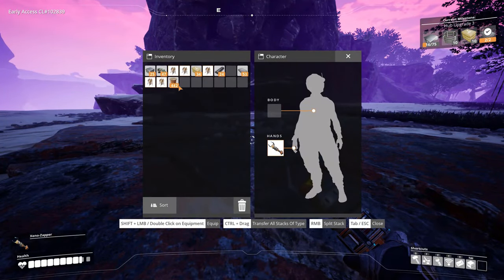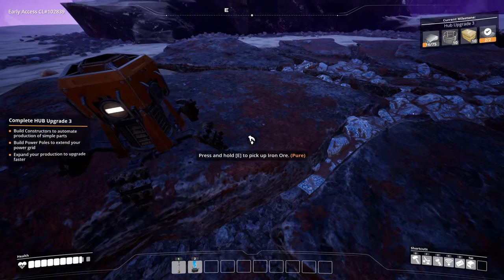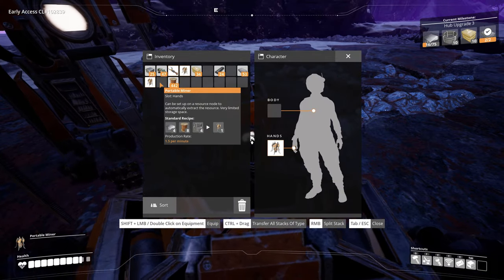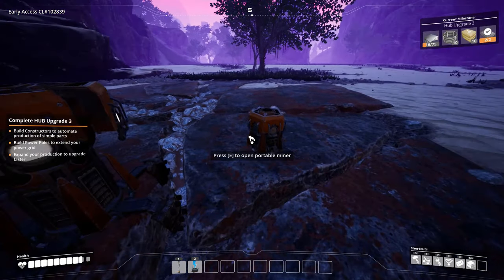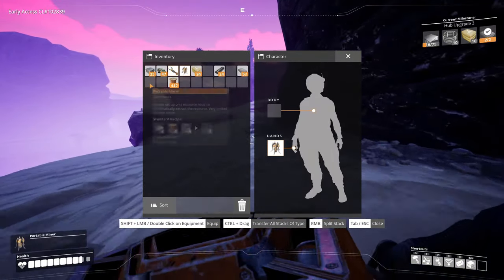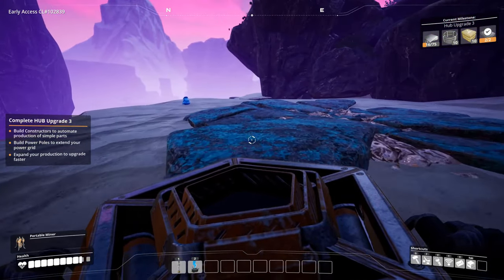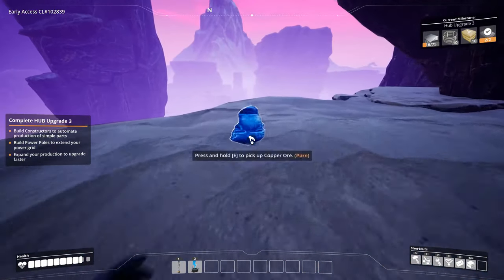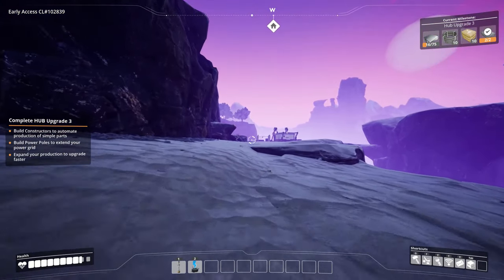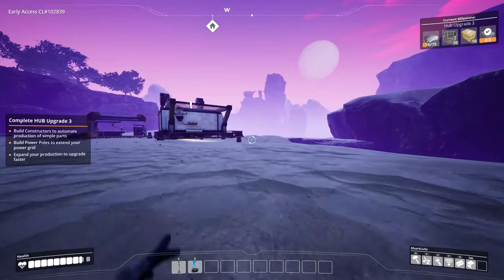I'll put all three miners here on the iron nodes, go over there and put the copper one down. Okay, that one is up and running as well. So we got three iron miners, one copper, and one limestone.